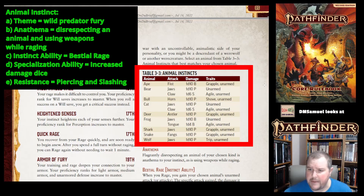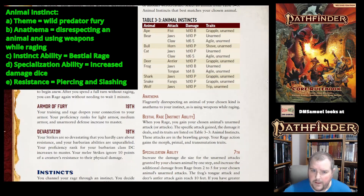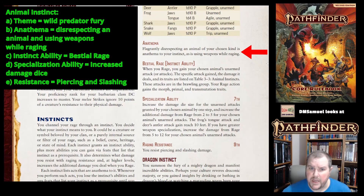The table tells you the die type — 1d10, 1d6, 1d8, 1d4 — and the damage type: bludgeoning (B), piercing (P), or slashing (S), along with traits for each attack. The anathema for an Animal Instinct Barbarian is flagrantly disrespecting an animal of your chosen kind, and using weapons while you rage. Doing either of those goes against your entire being and you will lose your Barbarian abilities.